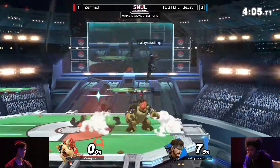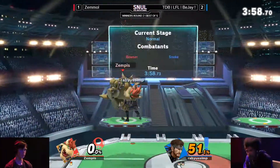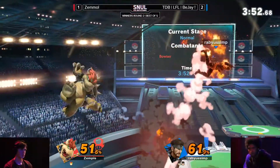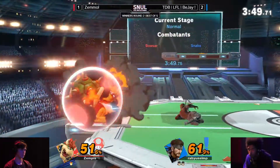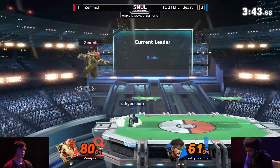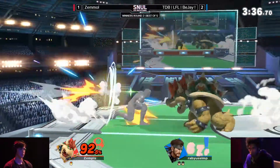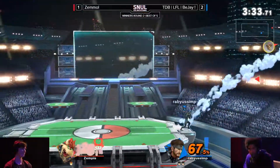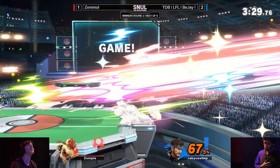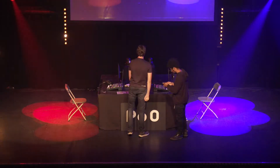Zemmul almost a full stock behind, but he's had a massive juggle going on BJ — that man got kicked in his breath and died. He's hitting a lot of shield on the platform. He might benefit from trying a couple of aerial command grabs whenever BJ is on the platform, because he is shielding a lot. Tries to get the getup attack, tanks through the up smash, gets the down air to forward air. But that down air from BJ is going to make sure it's not a proper option. That backer does not have a double jump. And Nikita — that's over, there's no way he can get past that. And that's a 3-1 victory for BJ. But Zemmul did show that he bleeds.